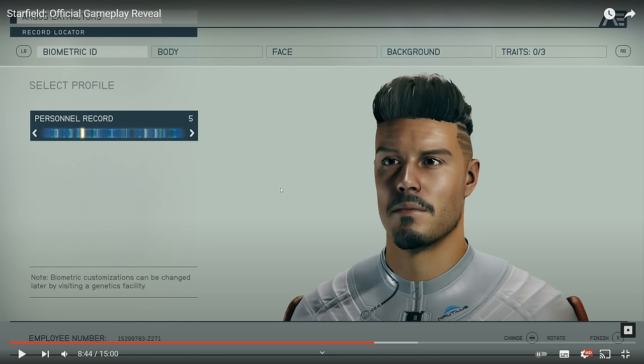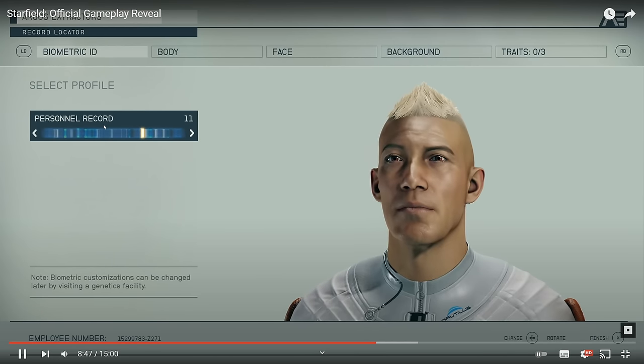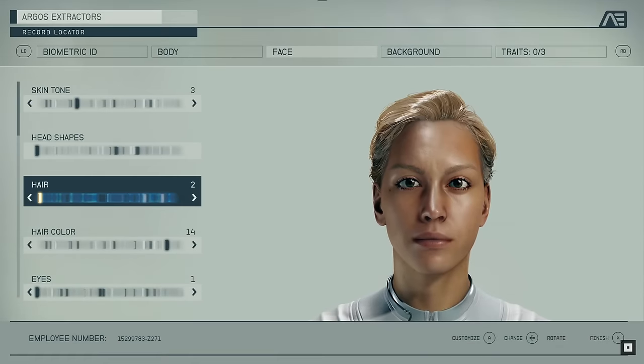Going further, we have character creation. The body and face visuals seem very similar to Fallout 76, though the interface is more futuristic. You can use pre-customized presets like in Fallout. The body elements — muscular, thin, heavy — are exactly the triangle from Fallout 76. But we have something more: you can choose body type and walking style, and there are some additional bonuses compared to Fallout 76. More options is always better.